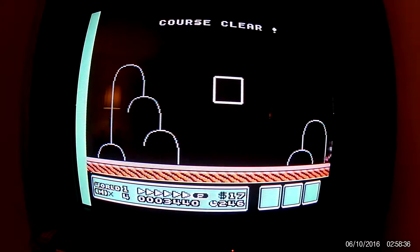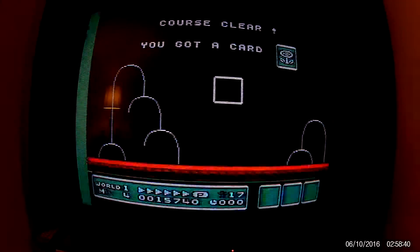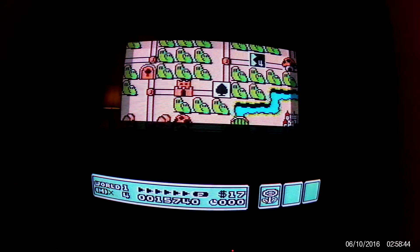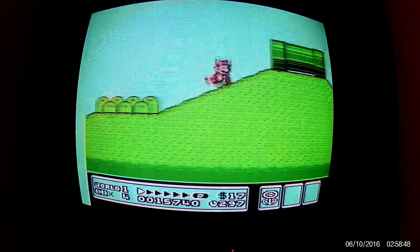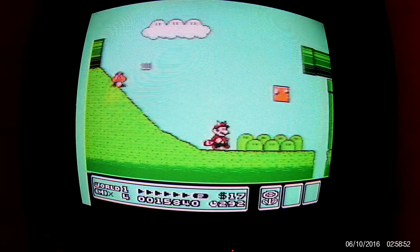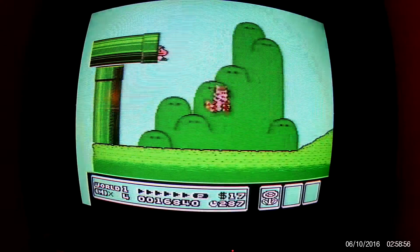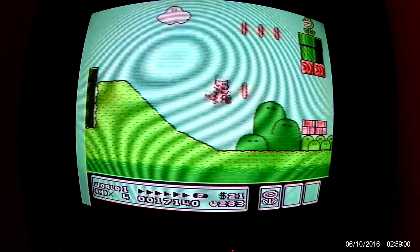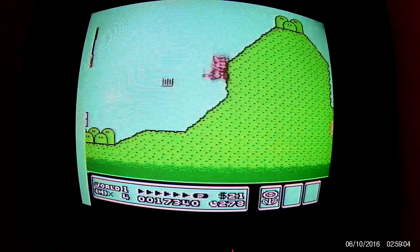And if you remember, at the end of each level you get a thing, and if you get three in a row you get something special — finish three levels and I think you get an extra life. And if you remember with the raccoon, you can either spin and hit things, or if you speed run he'll stick his arms out and you can actually fly through an entire level, which could come in handy on some of the harder levels.